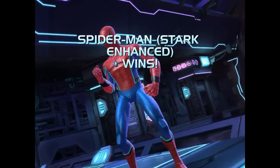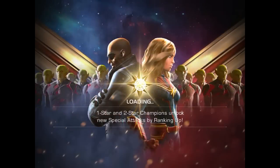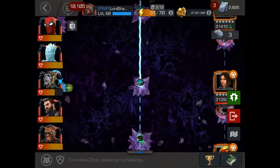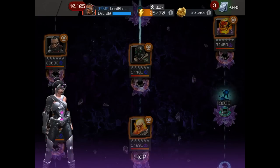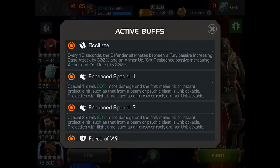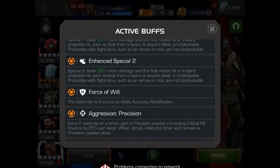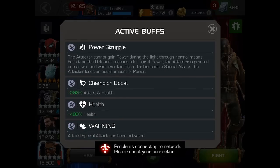In case you don't remember, the global node basically means I don't generate any power. The only time I get a bar of power is when my opponent gets a bar of power — and I get two bars if they get two bars. That's why as soon as I could, I fired off that special two, because once he fires his special, it drains me of all power. It's basically use it or lose it. Looking at the next nodes, there's nothing I need to be really concerned with.